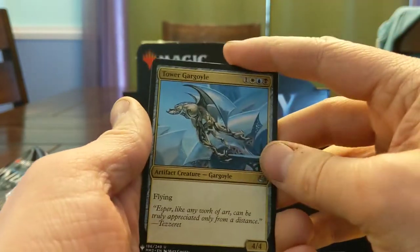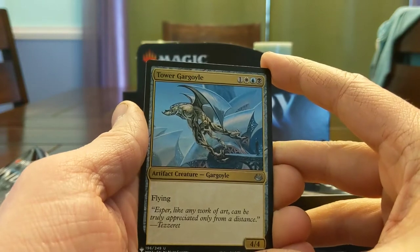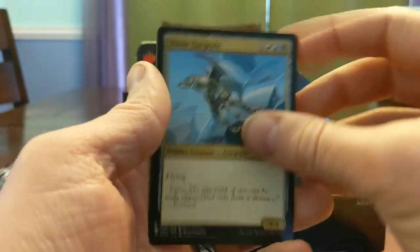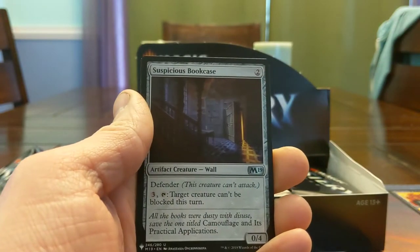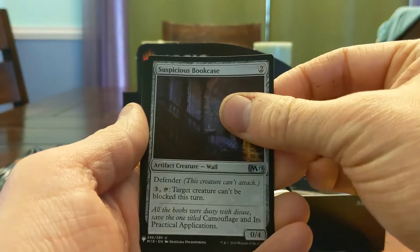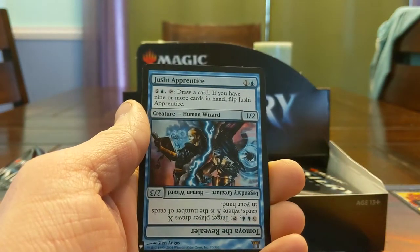Tower Gargoyle — Esper 4/4 Flyer for four, I guess. Tazerrat says it can only be appreciated from a distance. The Bookcase — we love the Bookcase. And then we got a flip card.